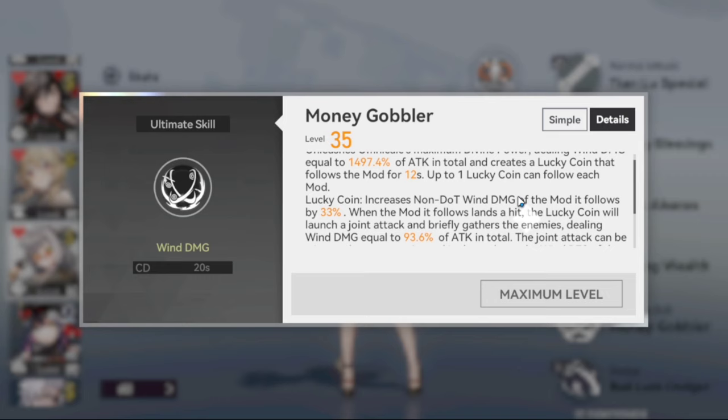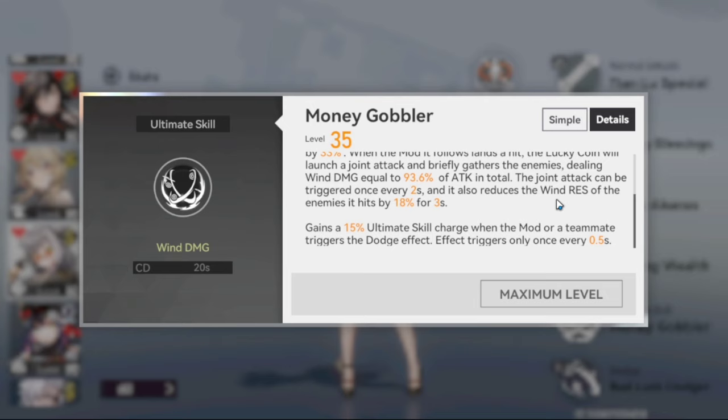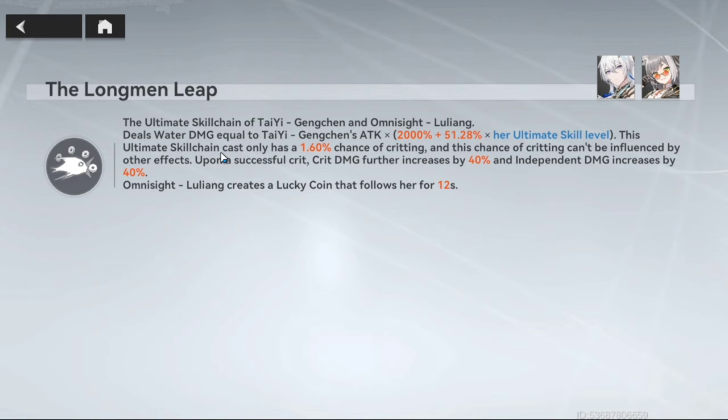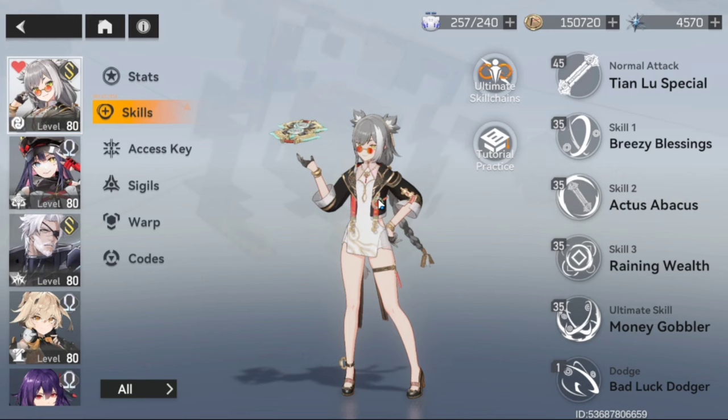The ultimate is really good as well — it's doing a whole lot. Lucky coin, wind damage, and it is providing wind resistance shred to the enemies by 18% for three seconds. So the ultimate is a really solid ultimate. And then the ultimate skill chain with Gung Chen is pretty interesting. This ultimate skill chain cast only has a 1.6% chance of critting, and this chance of critting can't be influenced by other effects. Now upon a successful crit, crit damage further increases by 40% and independent damage increases by 40% — that is pretty chunky. It's a small percentage to have it proc, but if it does proc, you're getting some pretty beefy buffs. And then the lucky coin that follows her for 12 seconds when it procs — I do like the ultimate skill chain. It's a nice animation and I can see using Gung Chen with her from time to time because of the Tian Wan Gen Zone and the ultimate skill chain.